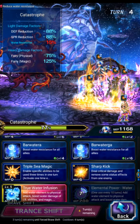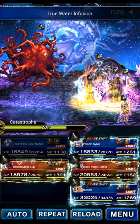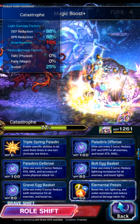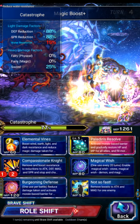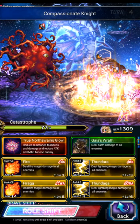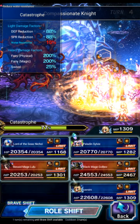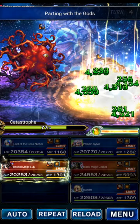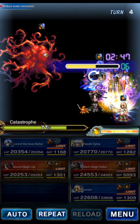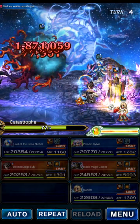This turn we're going to reimbue with Nicole — true water infusion. Sylvie goes back to base form. Golbez will focus, and Sylvie will do triple Compassionate just to refill mana on Golbez. We'll shift Ash and reapply that killer. It's only a two-turn killer, which is unfortunate, but she can maintain it — she casts it every other turn.